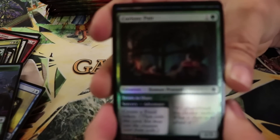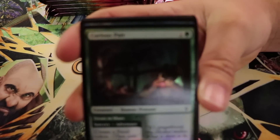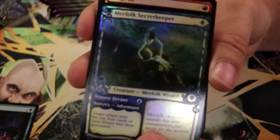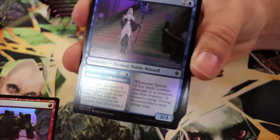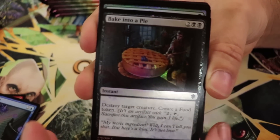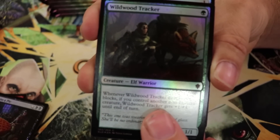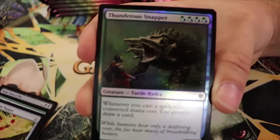Let's not focus on distractions, let's get focused on the cards. Okay, Curious Pair, then we've got a foil storybook Merfolk Secret Keeper. We got Barge In — well, that's appropriate for what just happened. A lot of homeless folks in here today. Then we've got foil Queen of Ice. Foil Bake into a Pie. Wildwood Tracker, Inquisitive Puppet, Thunderous Snapper.